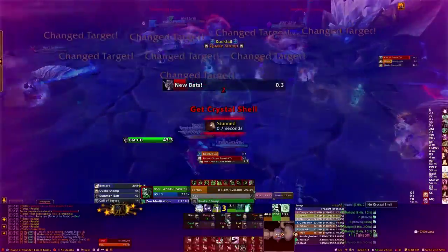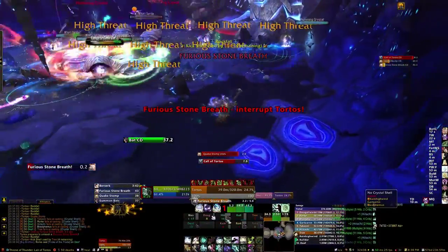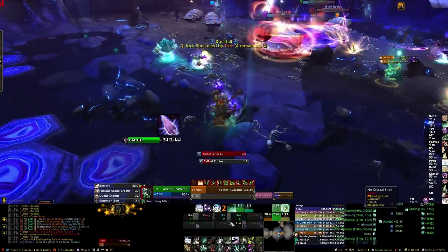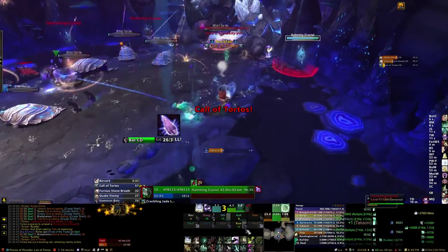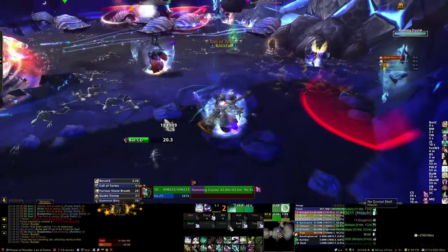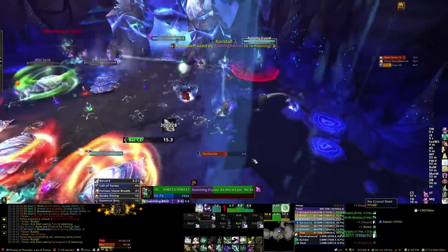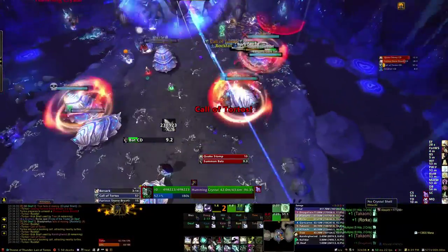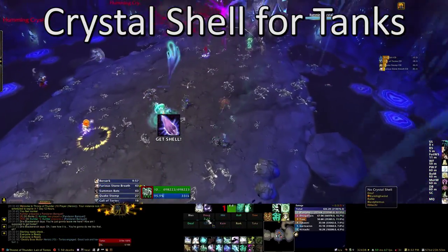If everyone follows that pattern precisely, things are very easy to handle — you can just slowly heal everyone up evenly. This is a great way to be efficient about healing, since it's hard to do overhealing when you're healing people up to full health and also healing another 75% of their health to build up that Crystal Shell. Your healers should be aware that there is a buff players gain indicating when they have the maximum 75% absorb built up, so you might want to add that to your Grid or your VuhDo — whatever your unit frame is for healing.